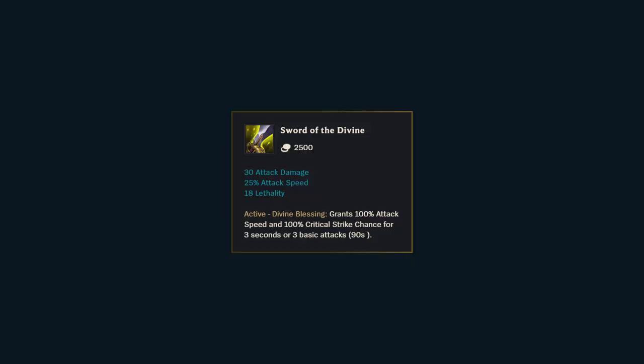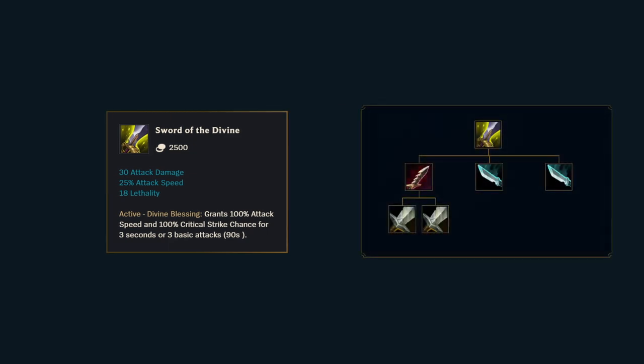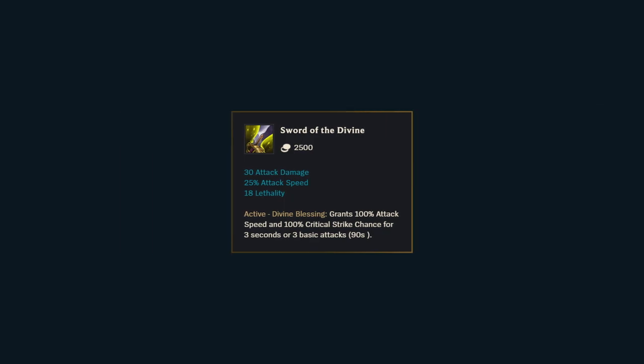Sword of the Divine is the perfect snowballing tool. It is incredibly cheap at 2500 gold, has a great build path, and allows you to win almost any duel you take every 90 seconds. You get 100% crit and attack speed for 3 auto attacks, so you don't want to build crit afterwards, as you would just reduce the impact of the active.